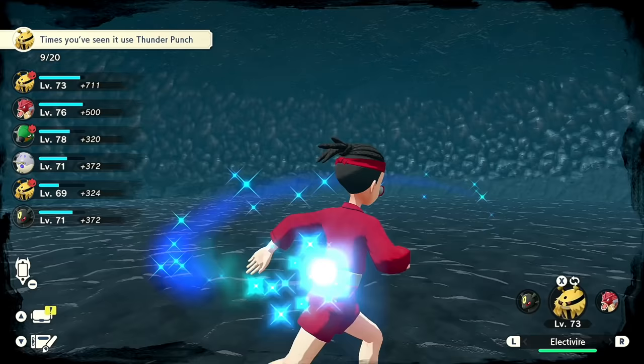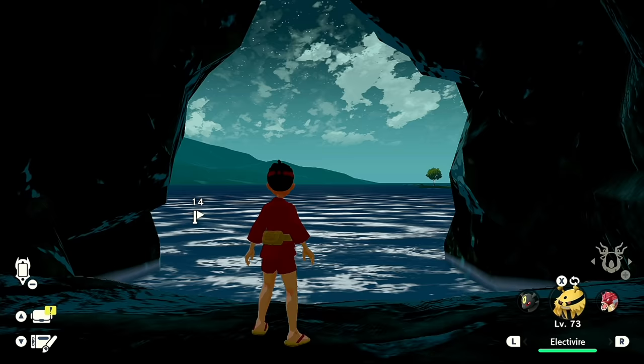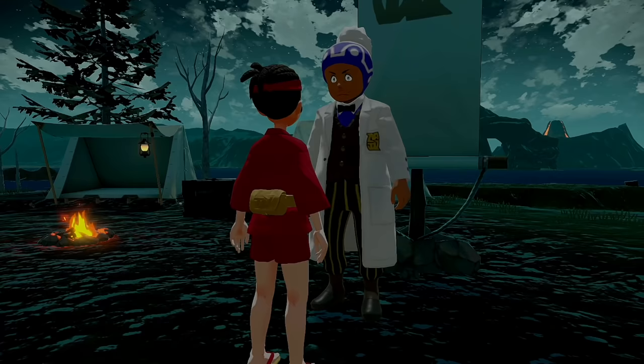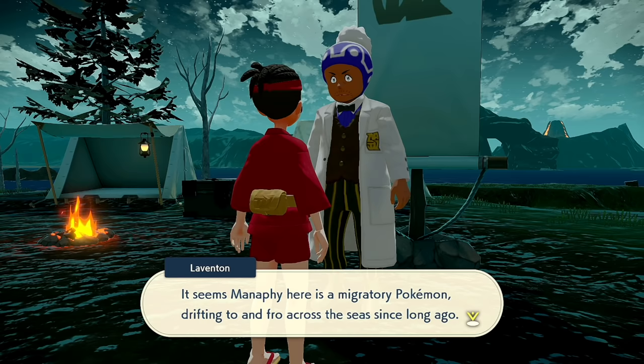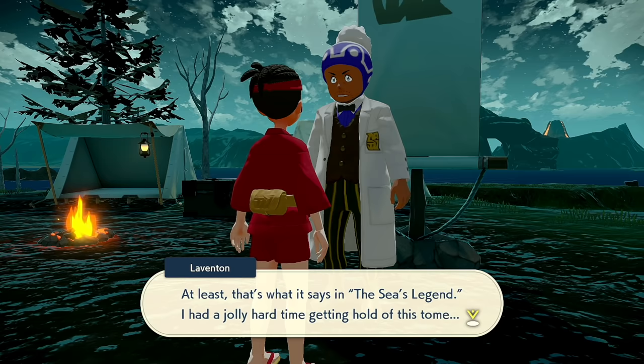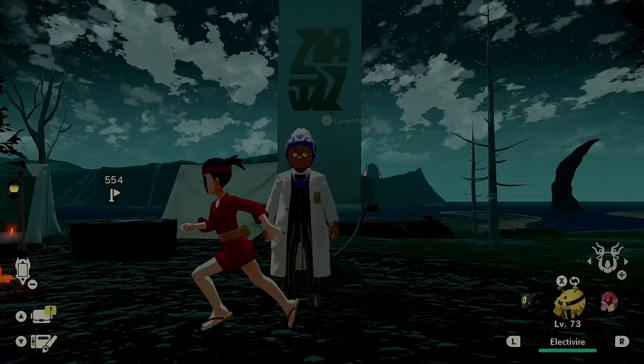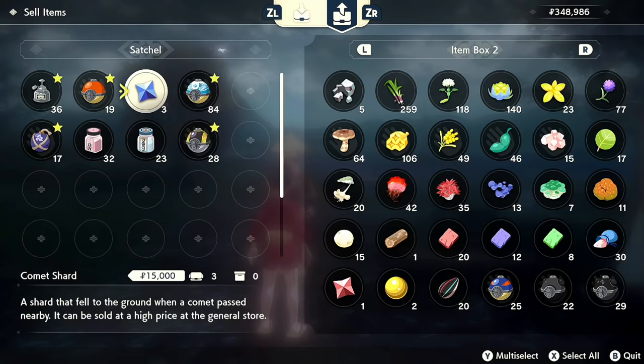I defeated one Fione, which is fine — and there we go. That's how you get the mythical Pokemon Manaphy. We solved the Sea's Legend and need to speak with Professor Laventon. Luckily we don't have to go all the way back to town — we can speak to him right here at the camp. He says: 'I see you caught our mysterious swimmer — so it was Manaphy all along. It seems Manaphy is a migratory Pokemon, drifting to and fro across the sea since long ago. At least that's what it says in the Sea's Legend.' Request 66 complete — three comet shards, that's 45,000 Pokedollars.